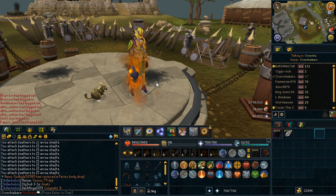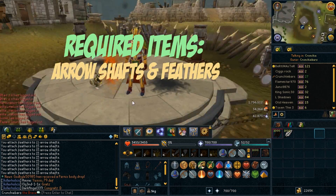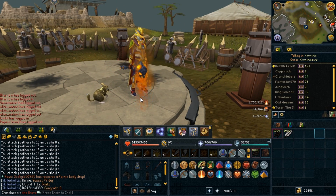What we're going to be showing you guys is making headless arrows. All you need is as many feathers or arrow shafts as you like — obviously the more you buy the more profit you'll get, and there is no fletching requirement to do this, so anyone can do it which is really awesome.